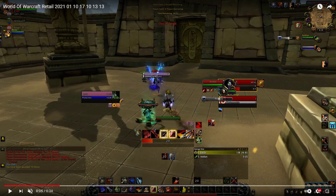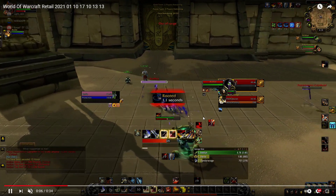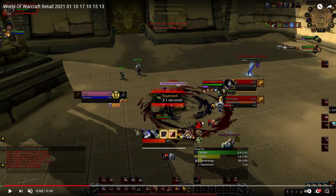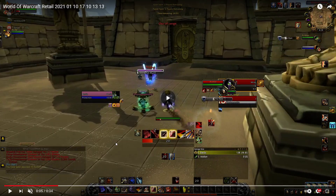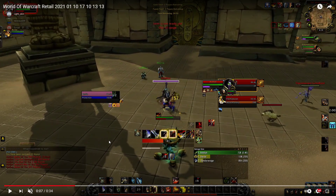Because your prot pally is in CC he can't bop you, he can't help, he can't dodge this. You get Hunted here and immediately your health drops about 5k - it's not super big. We should have probably instantly parried here, because if you parry you're taking 50% less damage. We trinket - I think we trinketed the root.